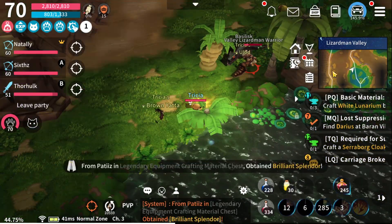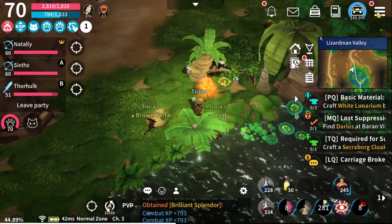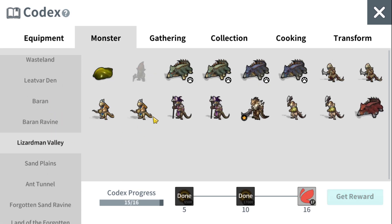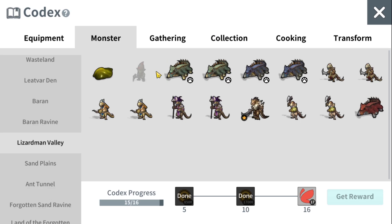As you can see, I'm in Lizardman Valley right now. I'm trying to complete my codex here. This is one of the ways where you can obtain red butterflies. We need 500 red butterflies in order to get the purple set plus 7 gears and the plus 7 purple weapon as well.